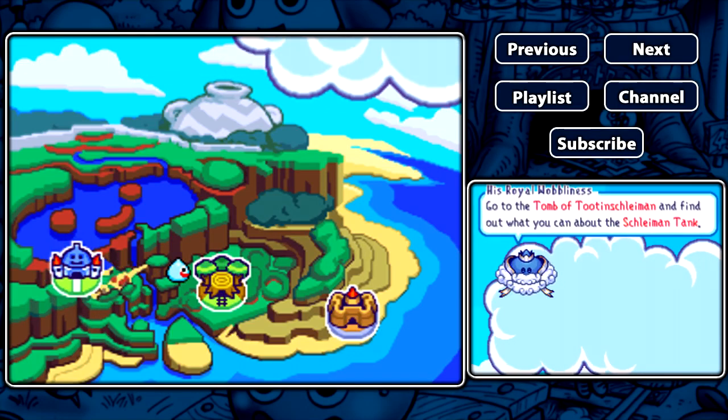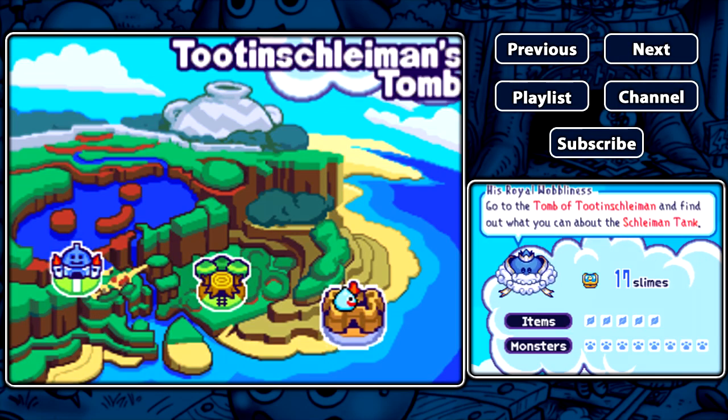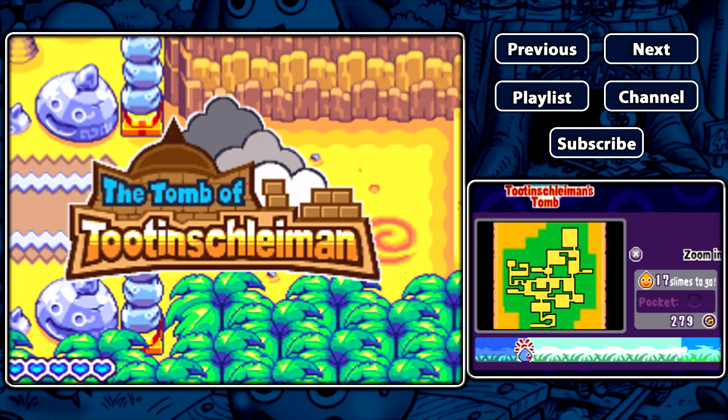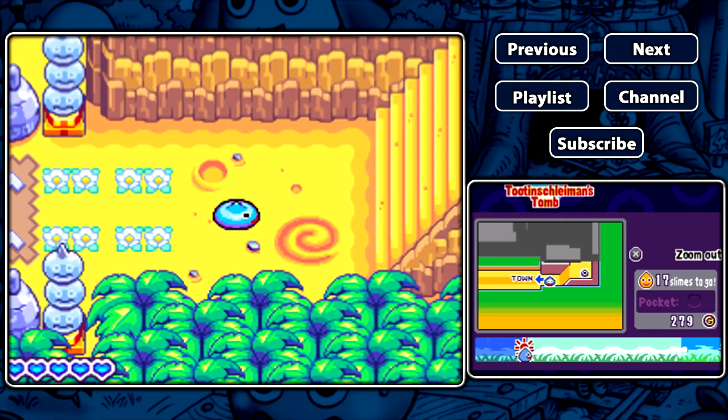Here we have the map and let's go to... Forest Forest, no - Tutenschleimann's Tomb. I was pressing B instead of A. The Tomb of Tutenschleimann. Let's continue.